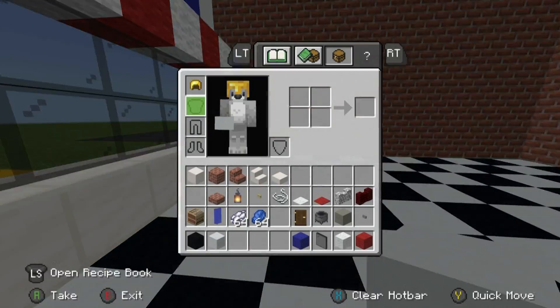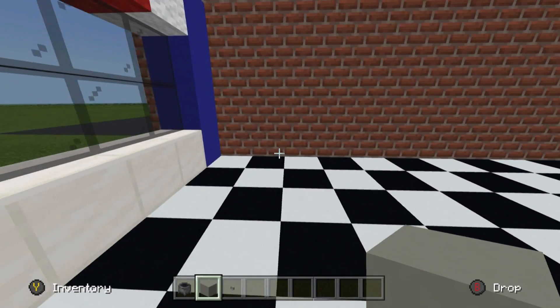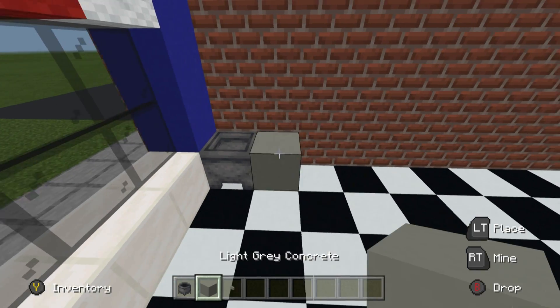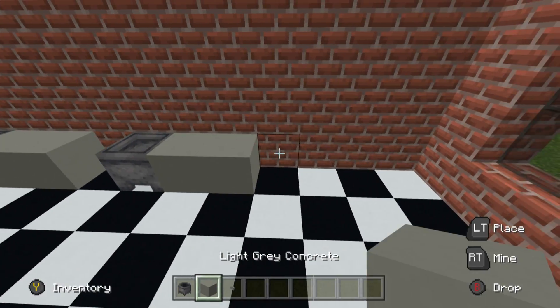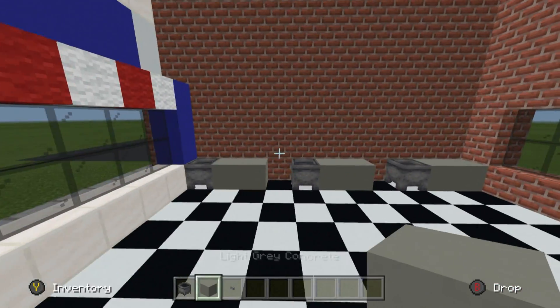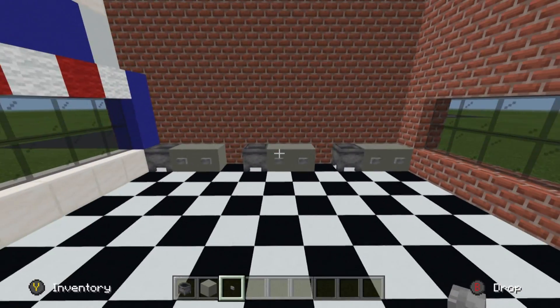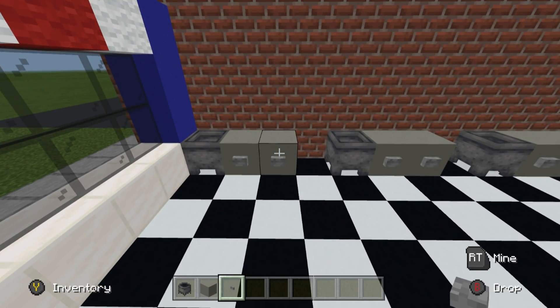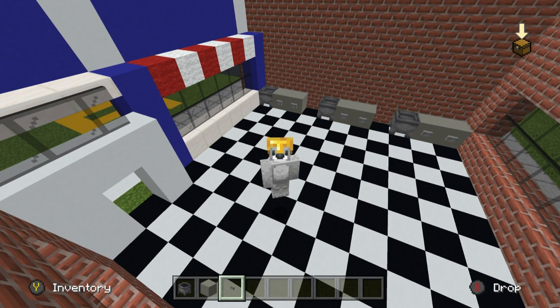While we have some materials, we need cauldrons, light gray concrete, and buttons — we're going to add the workstations. Starting from the left corner: cauldron, two light gray concretes, gap of one, cauldron, two light gray, gap of one, cauldron, two light gray — that gives us three places to cut hair. Place buttons in front of the light gray concretes to represent drawers.